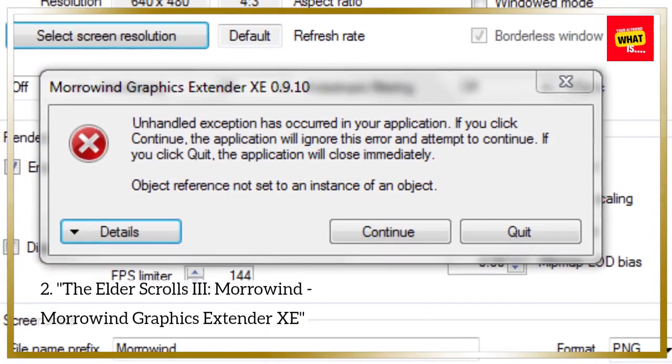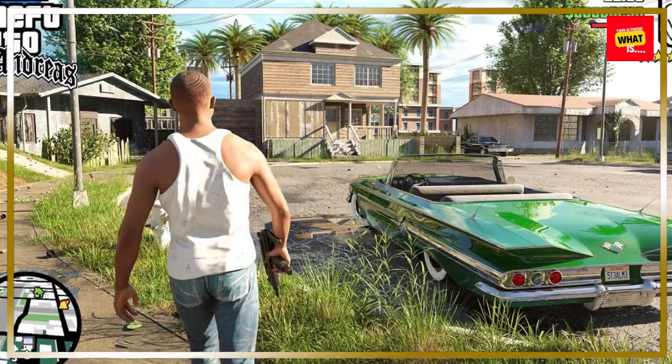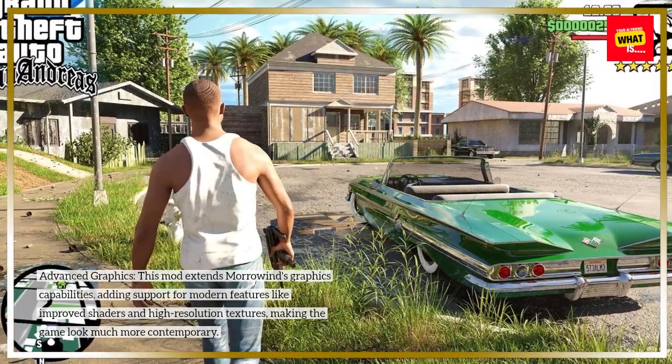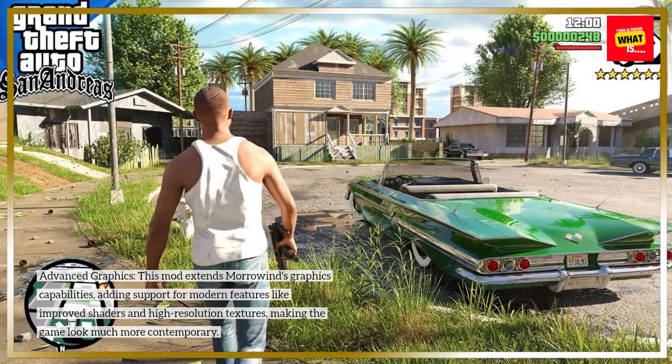The Elder Scrolls III: Morrowind — Morrowind Graphics Extender XE — Advanced Graphics. This mod extends Morrowind's graphics capabilities, adding support for modern features like improved shaders and high-resolution textures, making the game look much more contemporary.